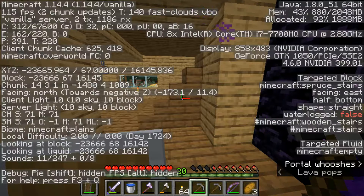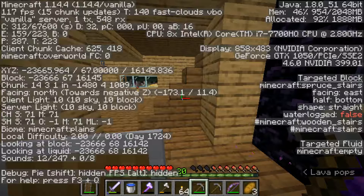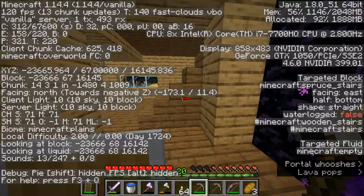For every eight blocks you travel in the overworld, you move one block in the nether. When you travel through the nether you're going a much greater distance in a shorter amount of time than if you were walking in the overworld. So it makes traveling to and from places a lot faster and easier.